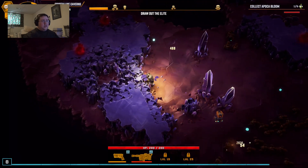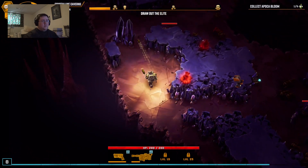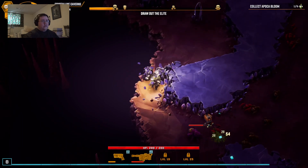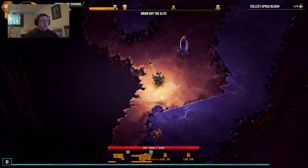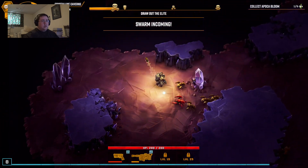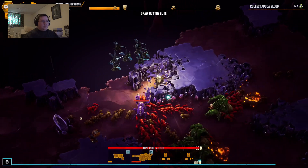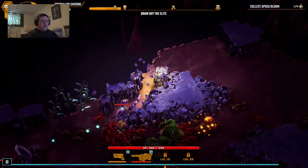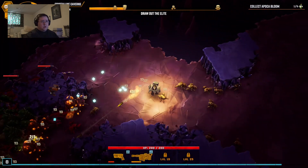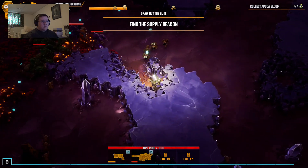If I want to get the engineer a little bit stronger, maybe I should actually do the level one stuff. I know it may take a little bit longer, but — swarm detected, get ready, they'll be with you shortly. At least I'll know he's going to survive a little bit better on the engineer. We got supplies ready for you — clear the landing zone of obstacles, please.